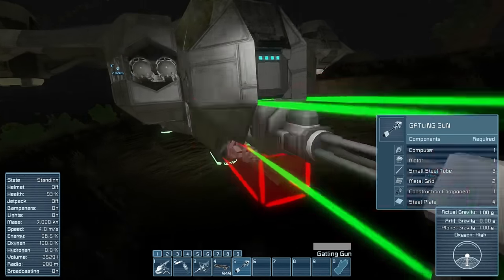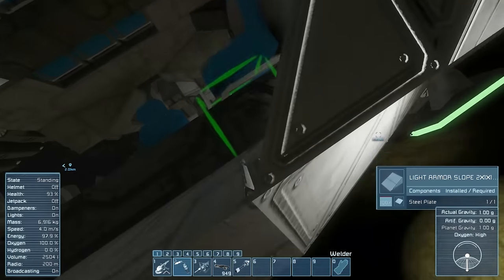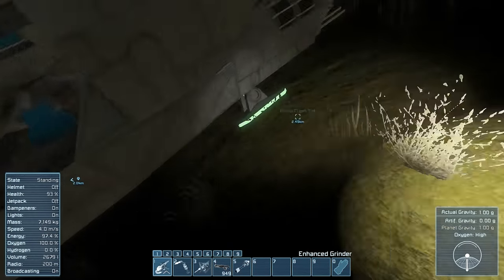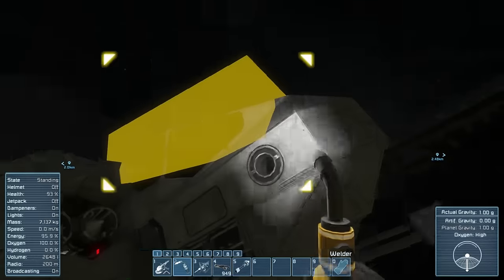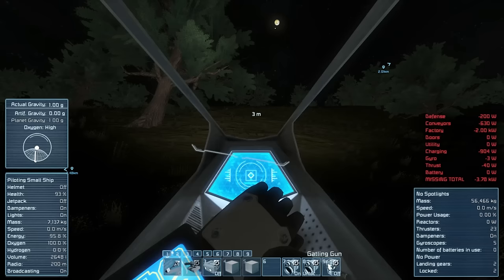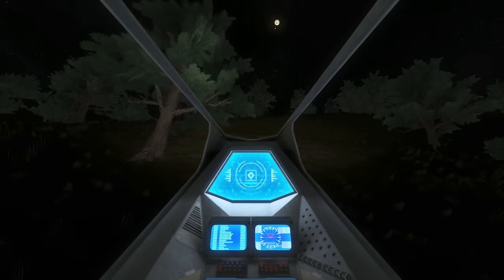What do we need to build? Maybe we could salvage some more stuff. We've got a working Gatling gun, we just need ammo. I don't know if we actually have any ammo. We don't have any ammo, that sucks. Let's give it a fly back to base. Systems on. Let's turn off my HUD and let's go.